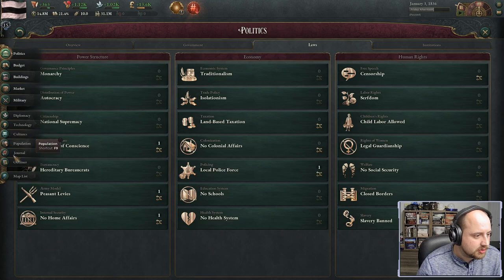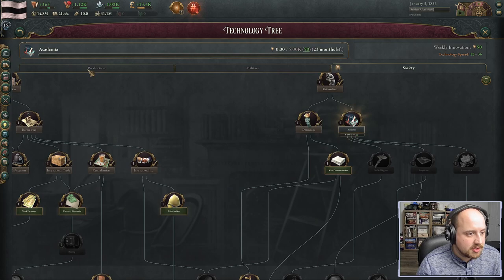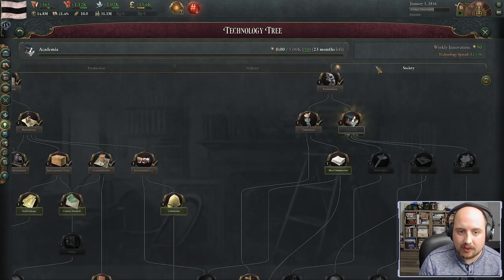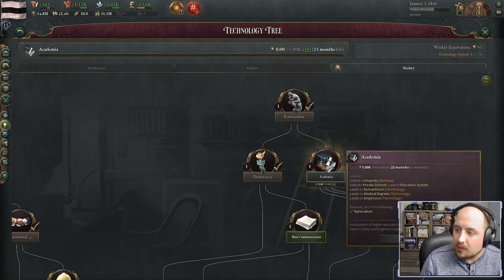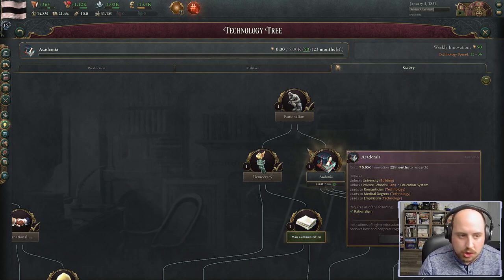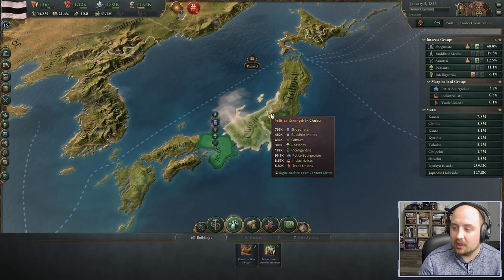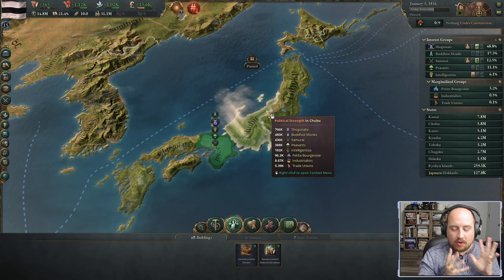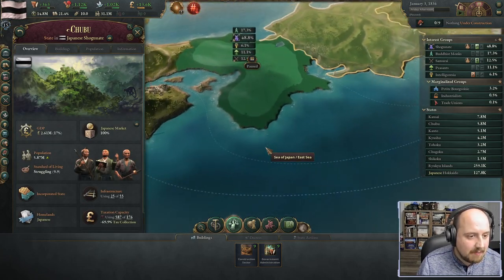In our technology screen, our first research is not production methods or military — it's society-related. We're looking to research academia so we can start building universities and teaching machining to our population. We need the resources, the technology, and the workforce all together to make this happen.